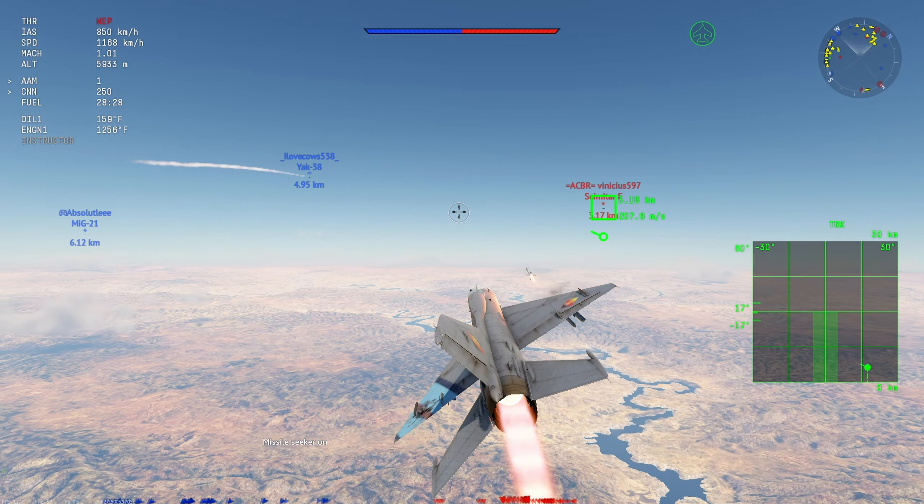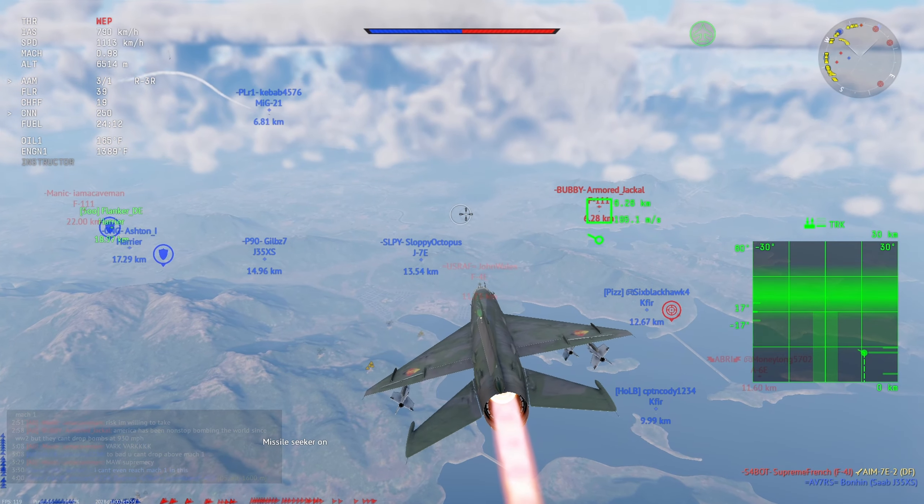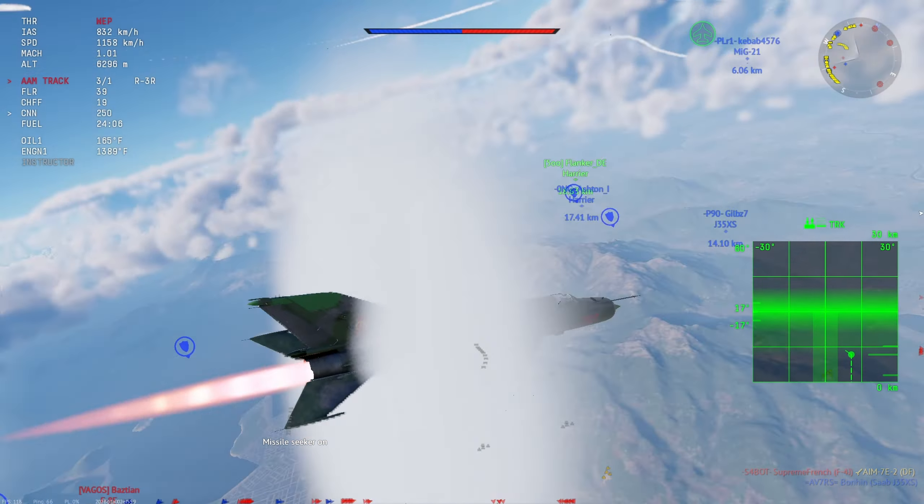Now the second F-8 is closing in pretty quick — I get a radar lock on him, wait till about two kilometers, launch the missile, and it goes right into his face. In the next clip is the very rare occasion that an F-5C player actually used their brain — he didn't flare, he didn't chaff, he just launched an AIM-9E at my missile and shot it out of the air.